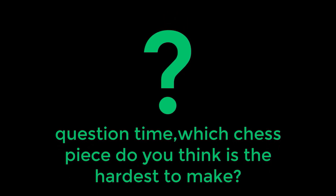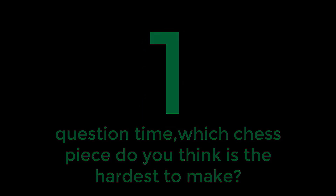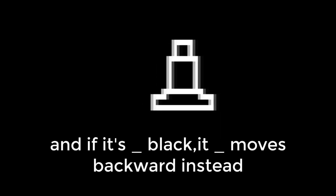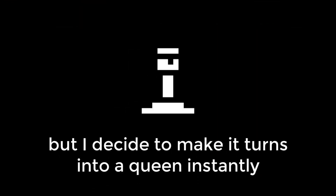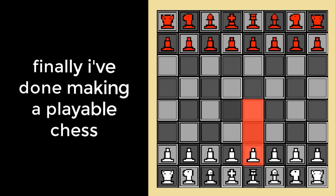Question time — which chess piece do you think is the hardest to make? The answer is the pawn. The pawn can move two cells forward, but after the first move it can only move one cell. If it's black, it moves backward instead. Also, when it reaches the end of the board, the pawn morphs into any piece you want except the king, but I decided to make it turn into a queen instantly. Three days later, I finally finished making a playable chess game.